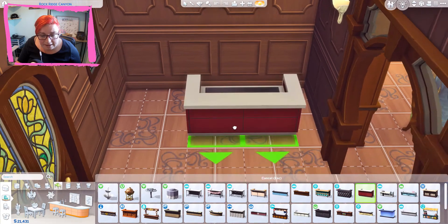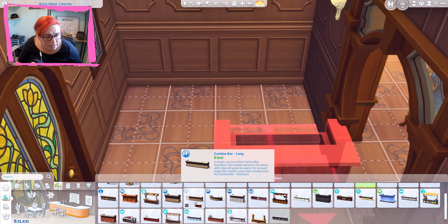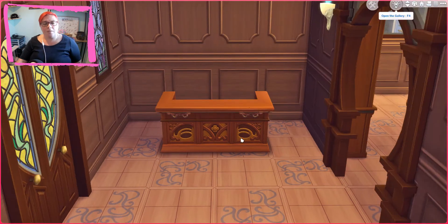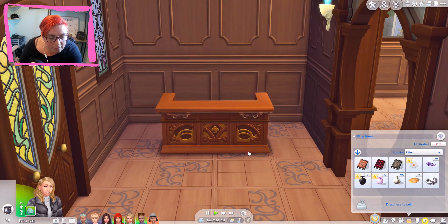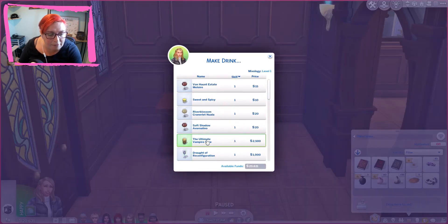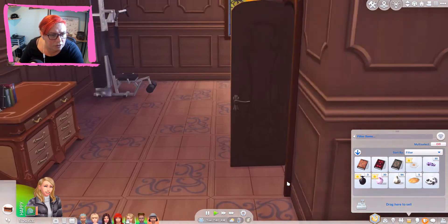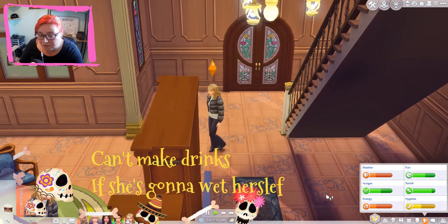Let's just stick any old one down that at least kind of matches. There it is - a new bar came with it, they always do. So let's go ahead and make the vampire cure. For 2,500 simoleons, you need 10 garlic, 10 wolfsbane and 10 plasma fruit. We're going to make four of these. Maybe we will take care of some of Buffy's needs first.